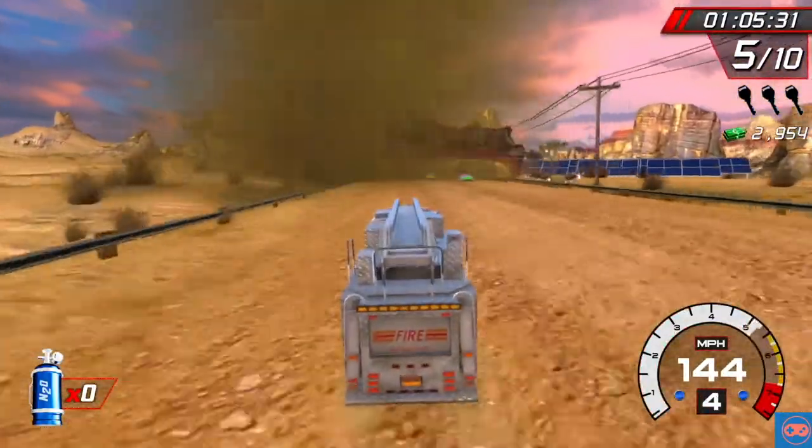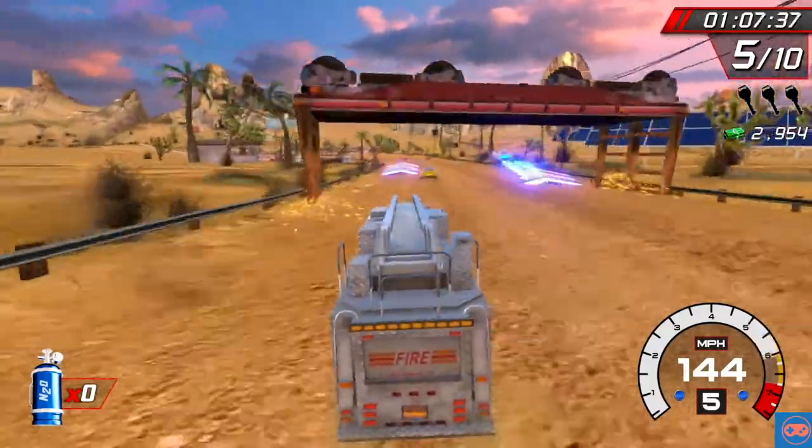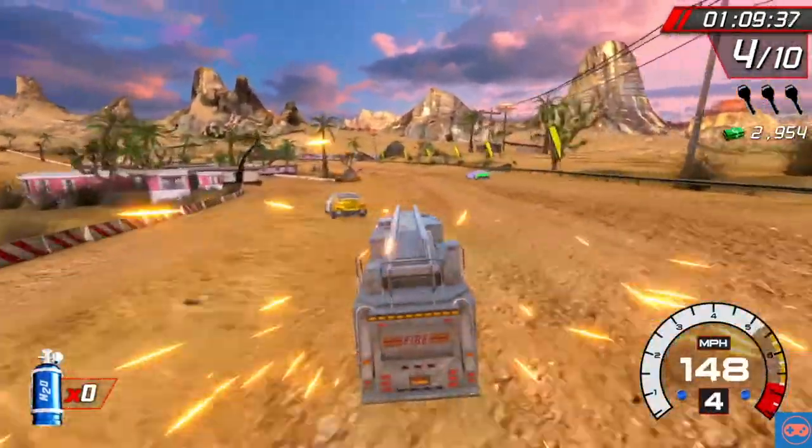We've got no boost left, so we'll just start popping wheelies as we fly through that train. Thankfully the twister's always just off in the distance creating just the right amount of carnage for us to get a win in.